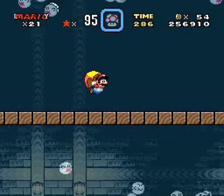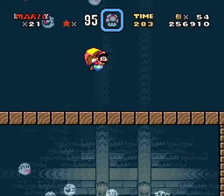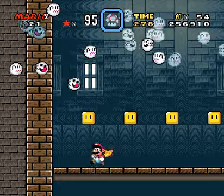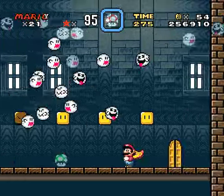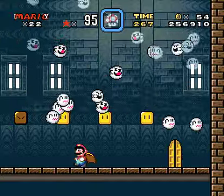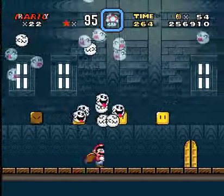So as you probably know, you just fly up here and go over to the right, and I'll go ahead and show something off with these blocks here. As you can see, there's a string of 1-up blocks here, and there's a cloud of boos above me that's diving down at me, and it's probably going to kill me if I'm not careful.